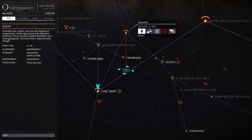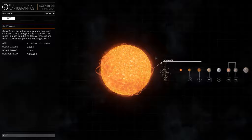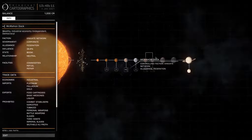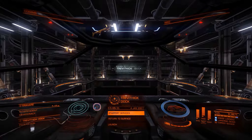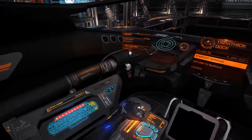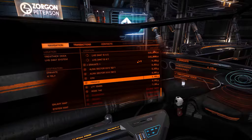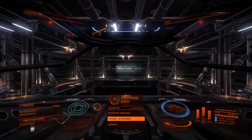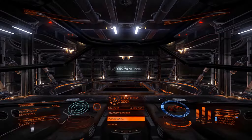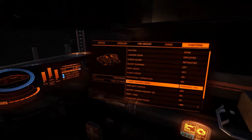We need two jumps. We are currently here, we need to go here and then here, so we need to set a plot route. The existence system is a bit laggy because I'm uploading. To navigate using a controller, use the d-pad rather than the analog stick, and use RB and LB. We'll head to Potriti via two jumps. Let's do pre-flight checks just so you know what they involve.